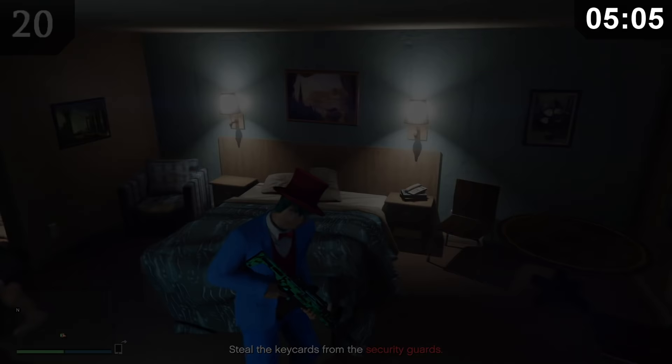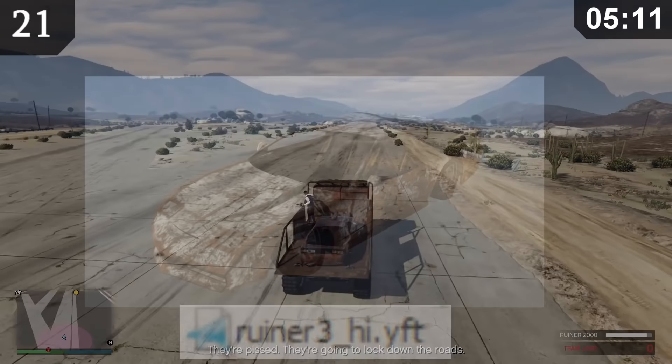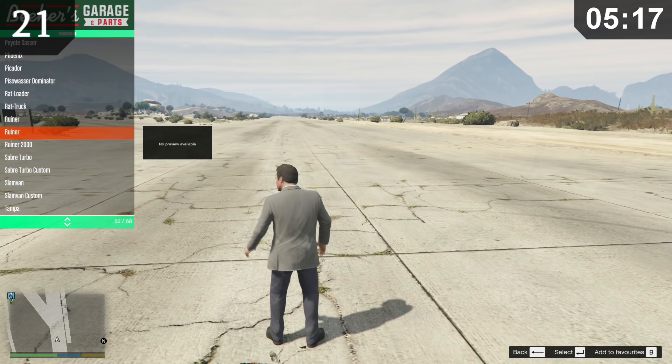In the mission Breakdown Recovery, you have to drive a Wastelander with a destroyed Ruiner on the back. This ruined Ruiner model is just an edited version of a normal Ruiner, which means it has the same driving controls. Because of this, modders can quite easily spawn this vehicle in and drive it around to mess with people.